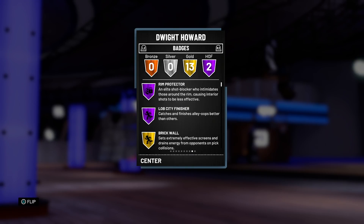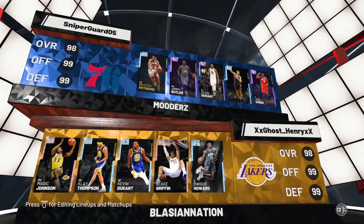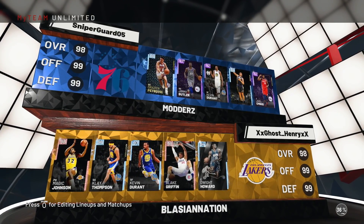I'm super excited to use him, and as you guys can tell, it's time to hop into a gameplay. So without further ado, let's hop into a game and see what this Diamond Dwight Howard is all about. Our matchup for today is: The Sniper at point guard, Jimmy Butler, Kevin Durant, Kira Linko, and Joel Embiid. Joel Embiid's a pretty good body — we're gonna have to see how Dwight Howard matches up against him.